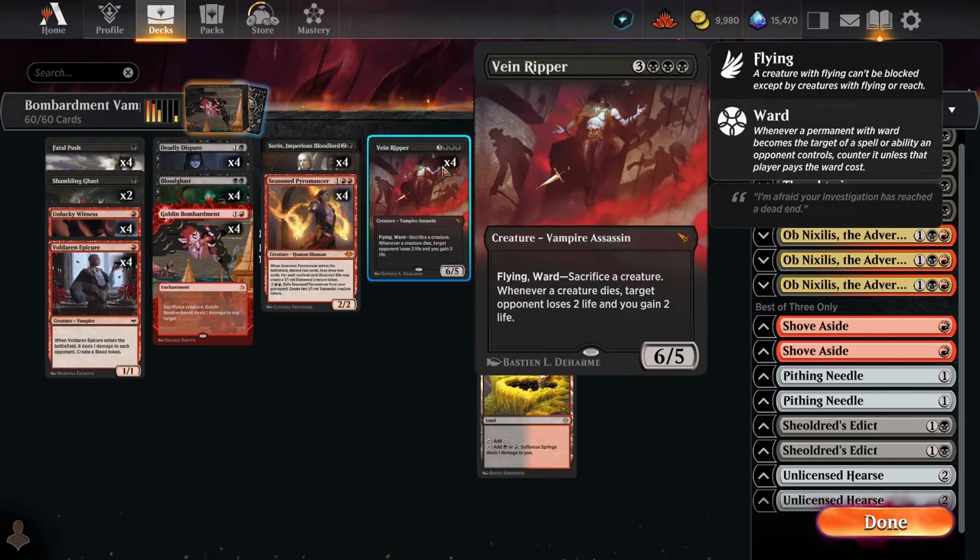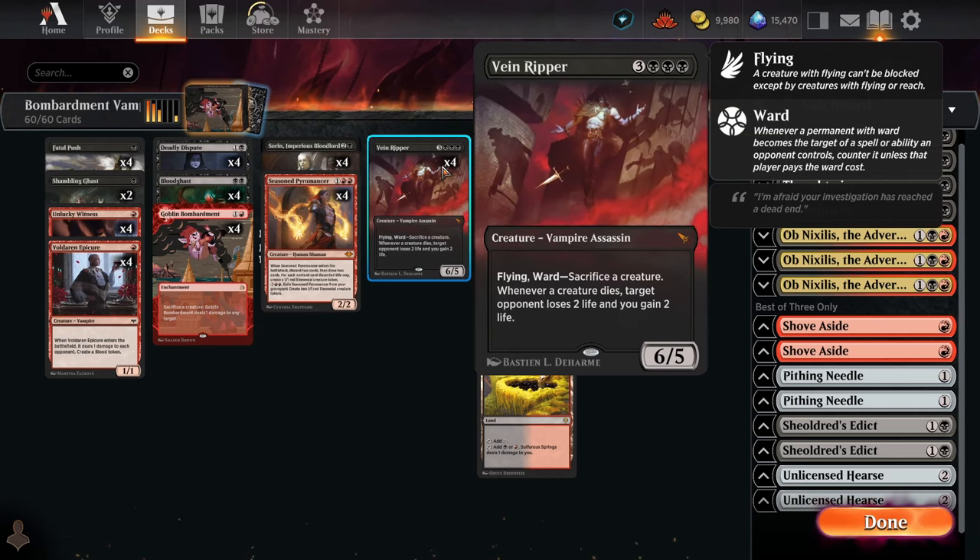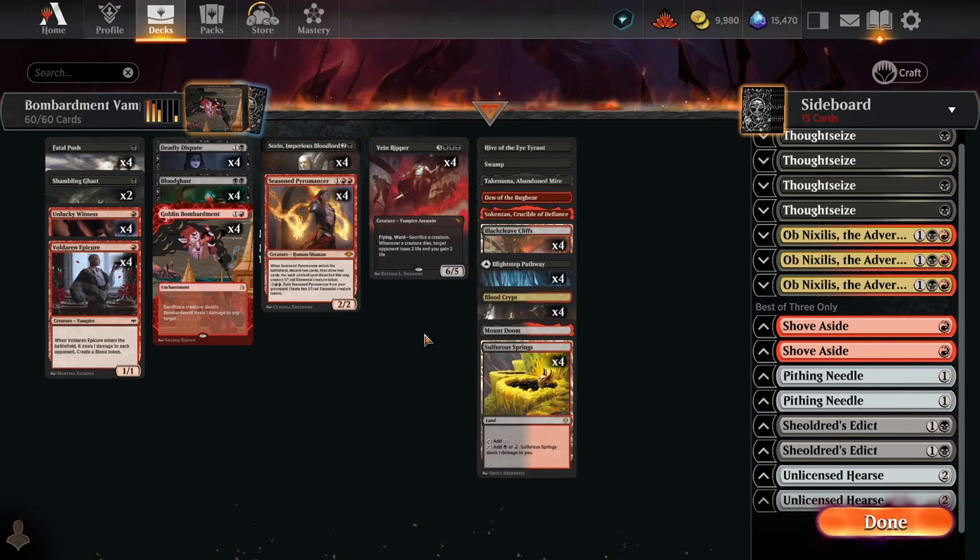Sorin and Veinripper has obviously been tearing it up in a bunch of different constructed formats recently, like Explorer, and I've been trying it in Timeless as well. I finally got around to testing it in Historic, and I thought it'd be a really nice addition to the Red Black Midrange deck, because Red Black Midrange has definitely been on a downswing in Historic for a while. The main reason to run that deck used to be preying on decks like Wizards that were weak to interaction, but now with the stocklist running Flame of the North for Expressive Iteration, they can grind really well against you.